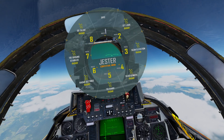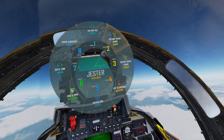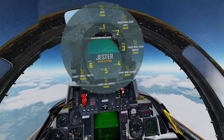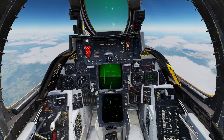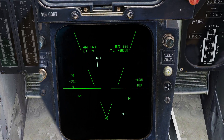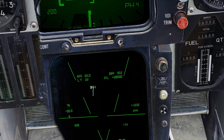I am in TWS Auto — Track While Scan Auto — covered in the BVR tutorial video. Currently, Jester has already locked up a target about 66 miles away. You can tell it's flashing, it's white, and it has a 1 on the right-hand side.